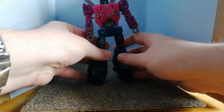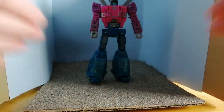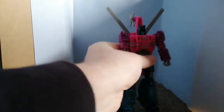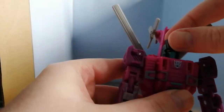And there you go — Spinister in robot mode! Stand up, Spinister. So now let's talk about his robot mode. He's got a very nice face — it looks like a licorice. His head does rotate, it's on a ball joint, though very limited especially with that backpack.